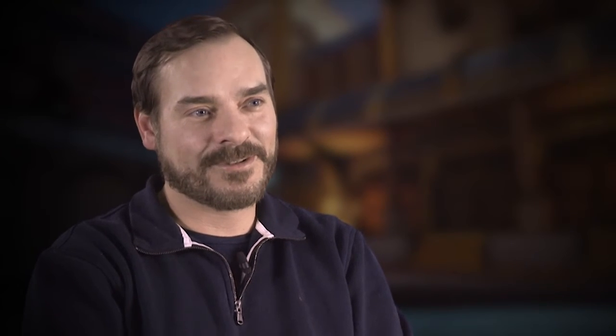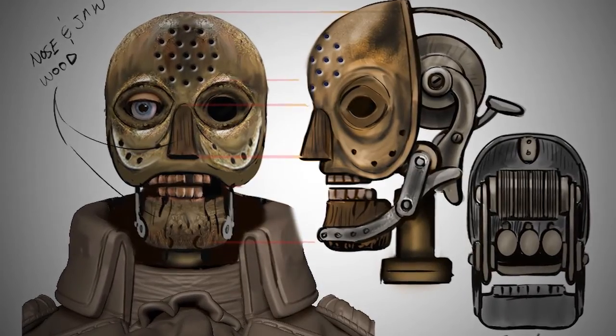As he starts to take serious damage, he actually loses the Washington mask and it reveals his sort of metal skeleton underneath.